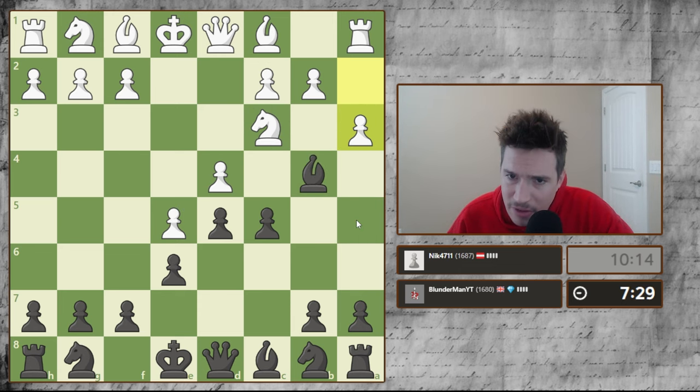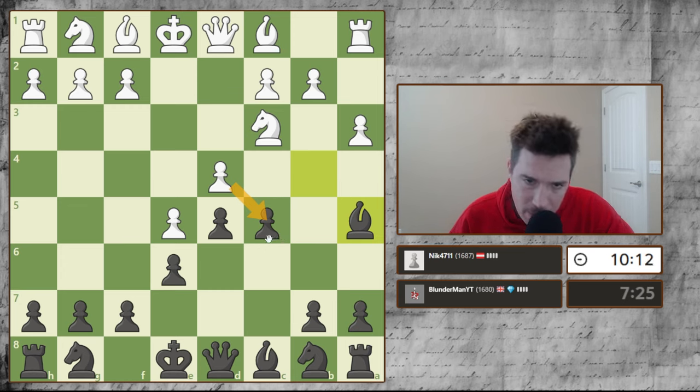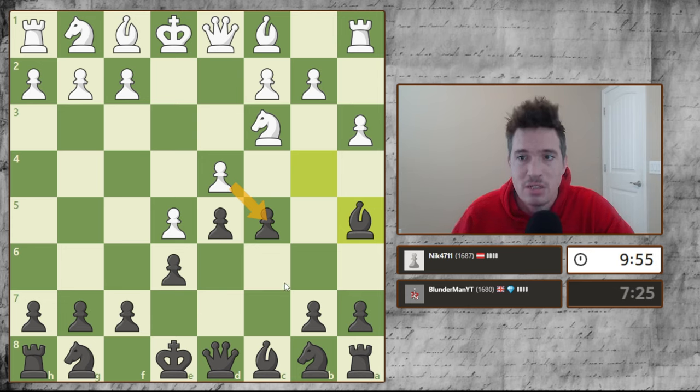I'm actually just going to pull back. But if I pull back, can he just take the Pawn? That's fine — it's kind of like a gambited Pawn. I think that's fine because I'm okay with him taking this, because then that leaves this Pawn in the middle very weak and it gives me a sort of center control. This is called the Winawer Advanced Retreat Variation — this is actually a standard variation in chess, which I'm happy I made this sequence of moves. I've never studied this, but this is interesting. I like it.